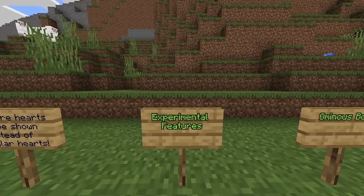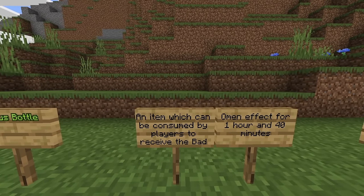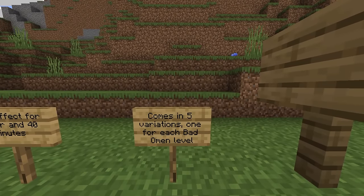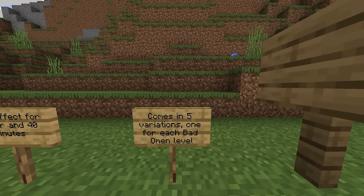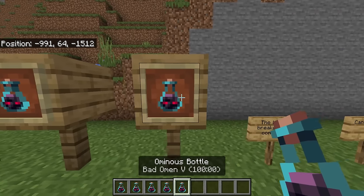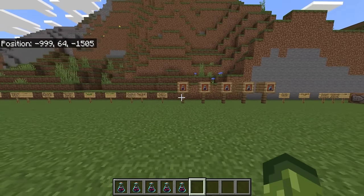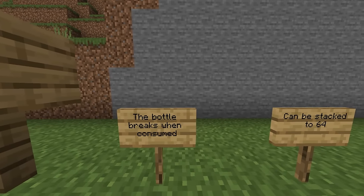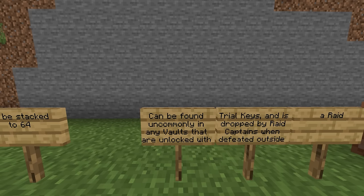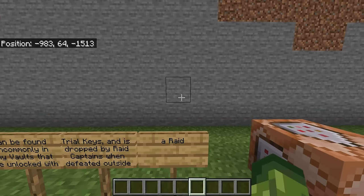Moving on to experimental features. We have the introduction of the Ominous Bottle — an item which can be consumed by players to receive the bad omen effect for one hour and 40 minutes. It comes in five variations, one for each bad omen level. A bottle breaks when consumed, can be stacked to 64, can be found uncommonly in vaults unlocked with trial keys, and is dropped by raid captains when defeated outside of a raid.